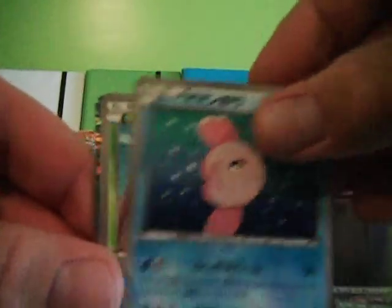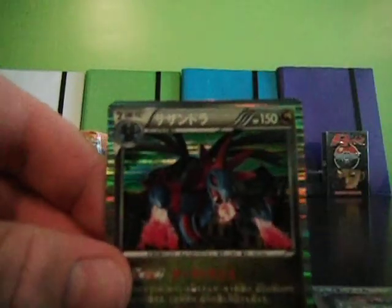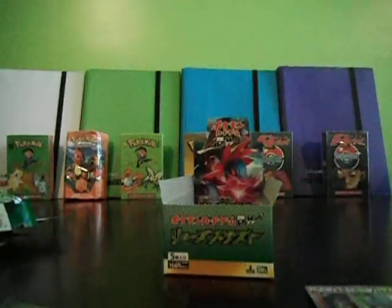Pluffy, Alolomola, Yanma, Hydreigon, and Roserade.